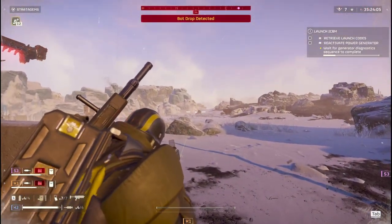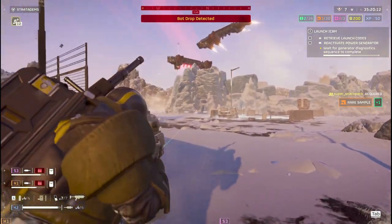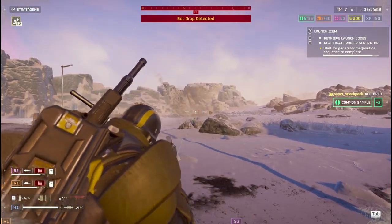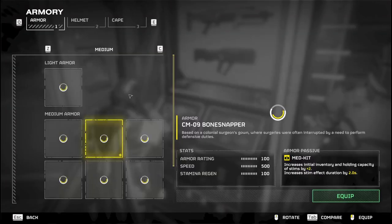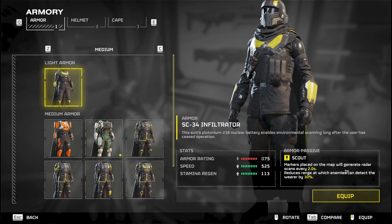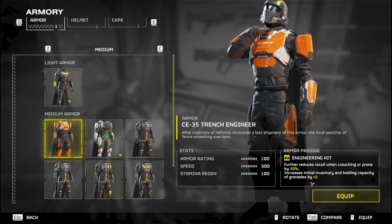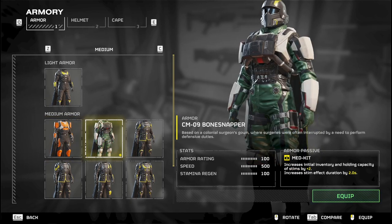Next tip is about armor. Currently there is no benefit to wearing heavy or medium armor as far as damage reduction goes. You'll have whatever perks they come with, but there's no extra protection. What is extra protection? Better speed from wearing light armor. That's going to be the biggest benefit, and I'd recommend wearing light armor above anything else unless you've got medium armor with good perks for a specific mission. They'll probably patch this in the future, but currently that's not working.